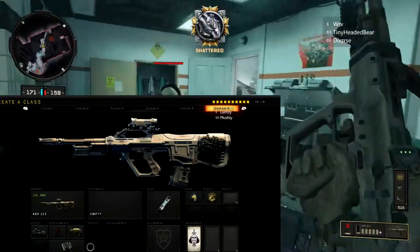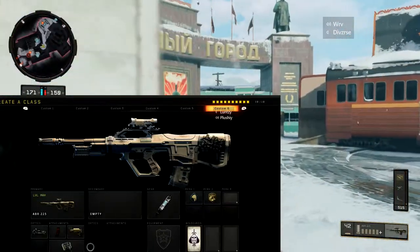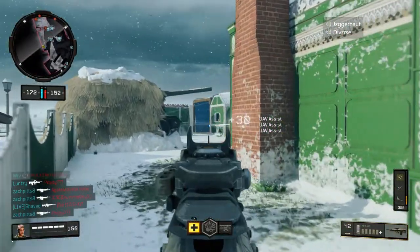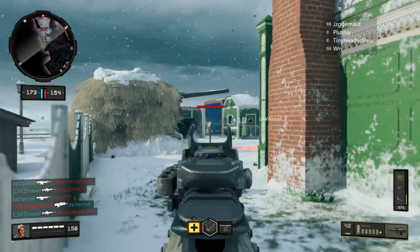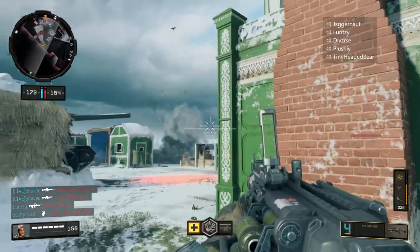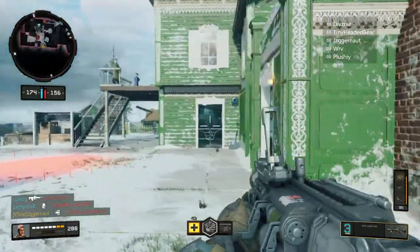The class I was using will be on screen now. I was using Extender Mag because as it ramps up it shoots faster, which means you're going to burn through ammo a lot. I was using Stock because obviously it's a boots-on-ground game, you want to use Stock where you can on ARs and tactical rifles. Obviously the operator mod and ELO because the sight isn't that great on it.